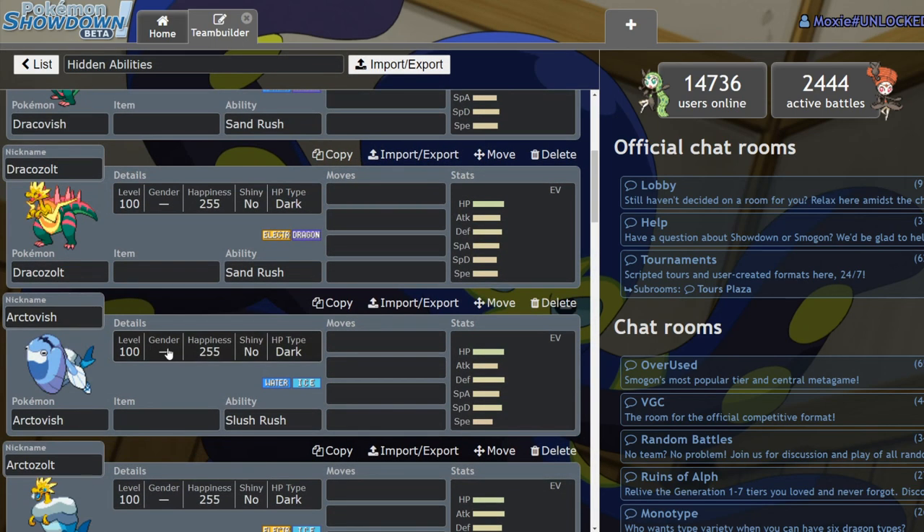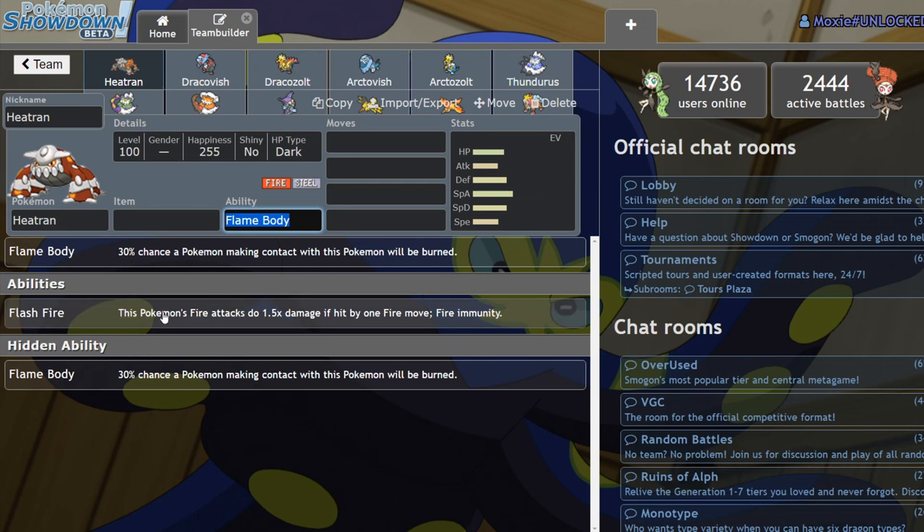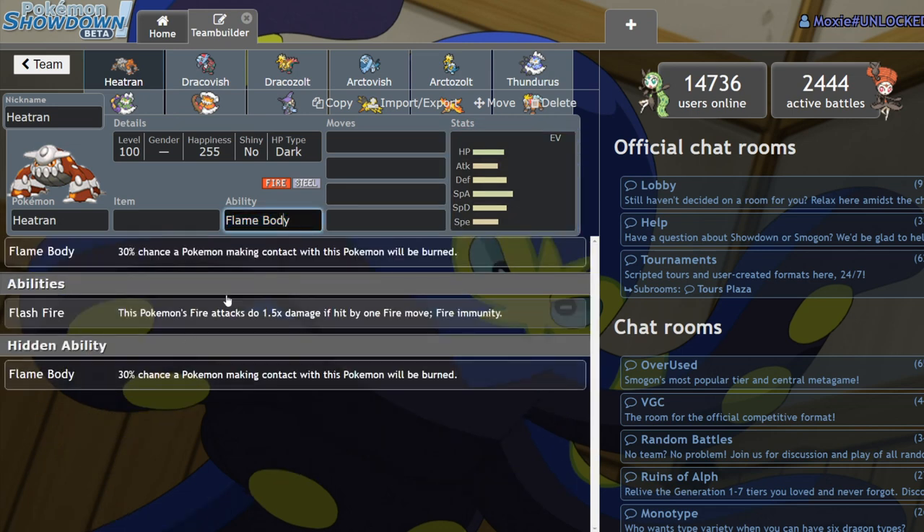With those Pokémon out of the way we can get into the Legendaries. Heatran — while Flash Fire is pretty good, letting you switch in on and benefit from Fire-type attacks essentially giving all your Fire-type moves a Choice Specs boost, I feel like Flame Body is actually going to be a decent ability for it. Here's why: Heatran is already very very defensive — 91 HP, 106 Defense, 106 Special Defense. You already run these things typically pretty bulky.